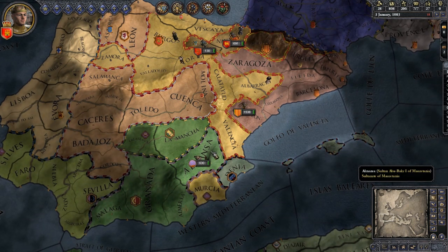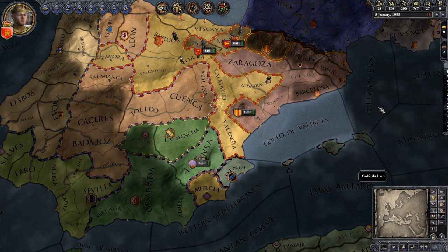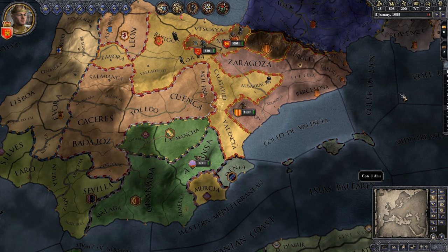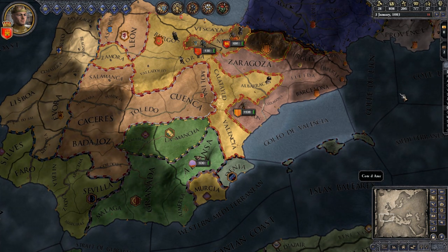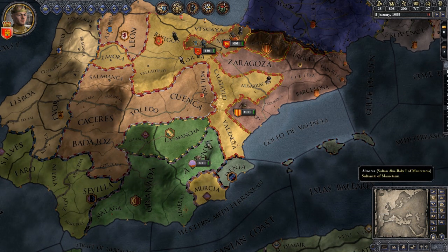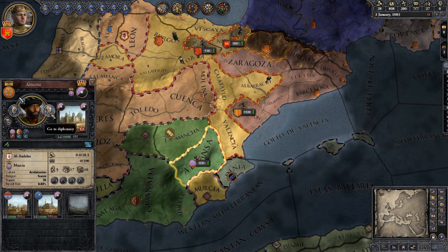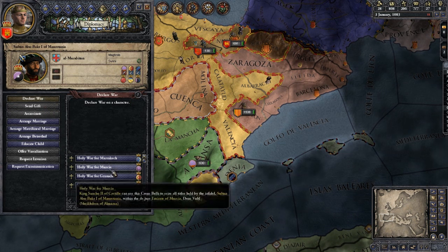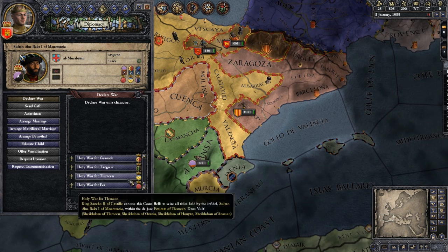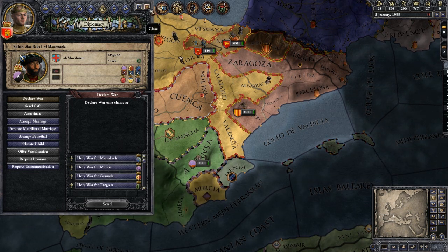The first way is what we saw in the warfare video: holy war. Holy war is usually something done against Sunni or pagan states — anyone who's not Catholic. You can take the stance that it's a holy war to convert infidels to the Catholic religion, and the pope will authorize you to do that. For instance, Almanza here is a Sunni state. If I go to diplomacy and declare war, I have a whole bunch of holy war clauses available without any real penalty.